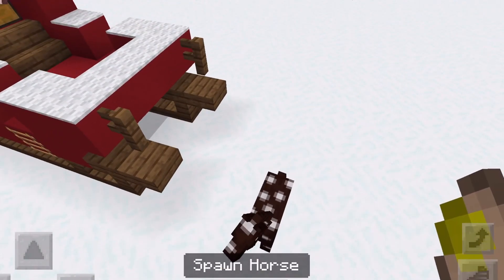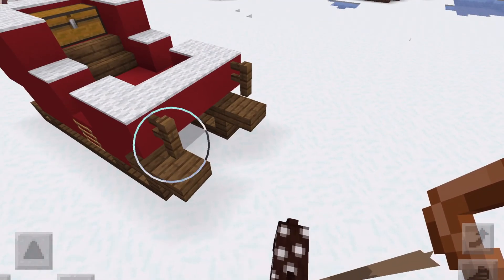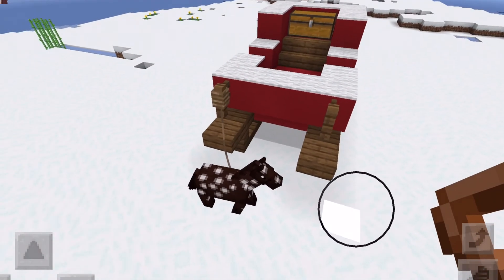For the reindeer, I'm just going to be placing normal horses — you're just going to lead them and then attach them right onto the sleigh.